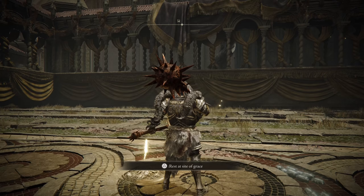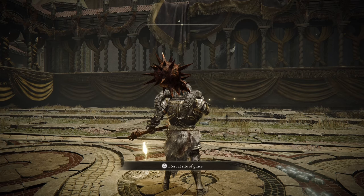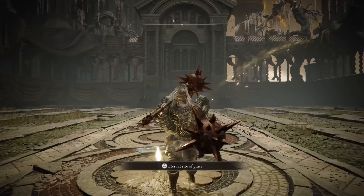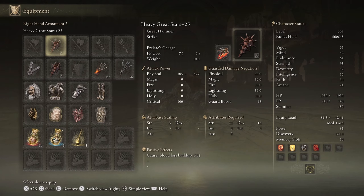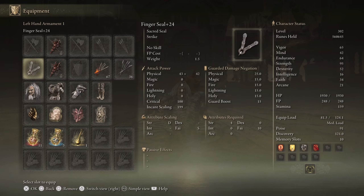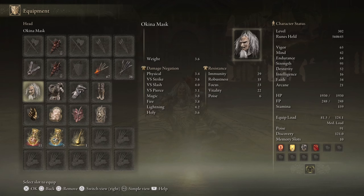Starting off, here we have the base stats along with what our own little Bobby used for the fight. The full stats will be on the right side of the screen while the weapons and other items will generally be on the left side and center of the screen. For our right hand armament we have Heavy Great Stars at plus 25, which has the Prelate's Charge skill. Our left hand armament also has the Heavy Great Stars along with a Finger Seal plus 24 for incantation casting.